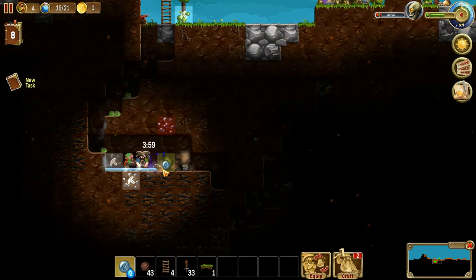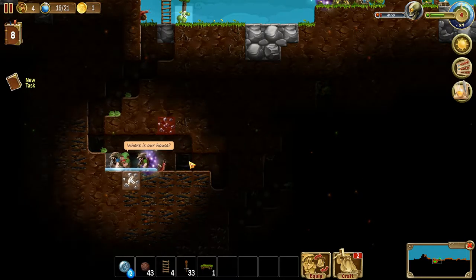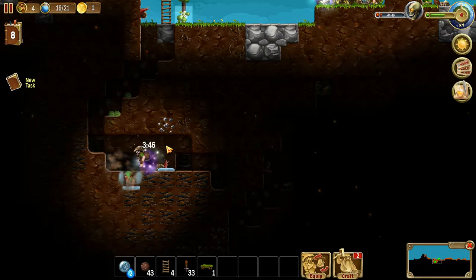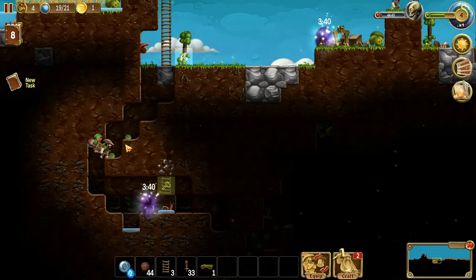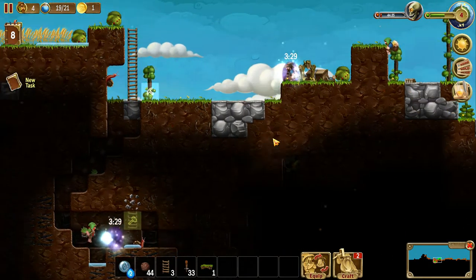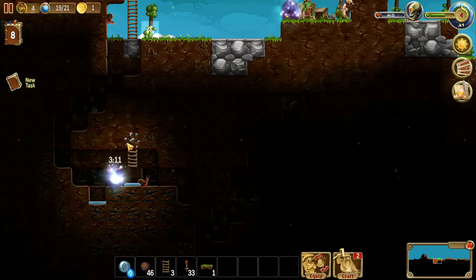We'll get another magical portal going here. That seems like a good idea. Where's our house? You're an asshole. Might need to build a ladder on there. Why are you guys not taking the portal? Oh, I just wanted to collect some more leaves. That's fine. You guys do whatever you need to do, alright?